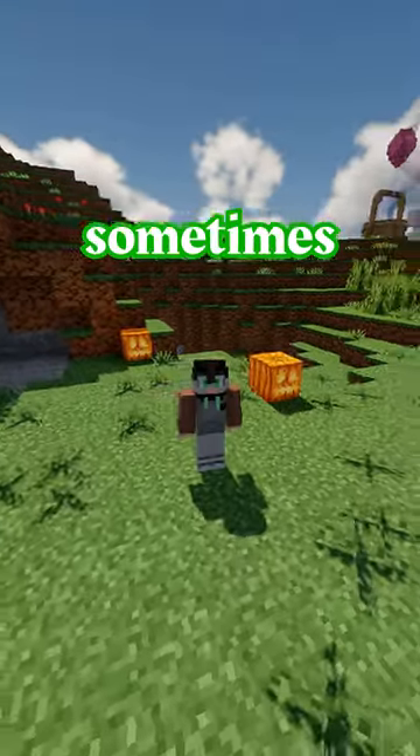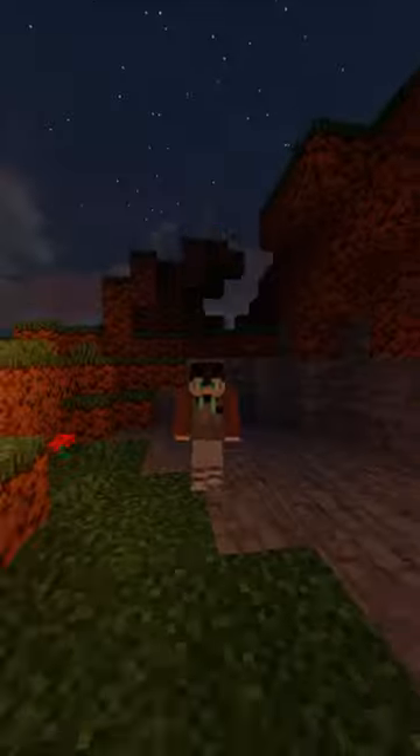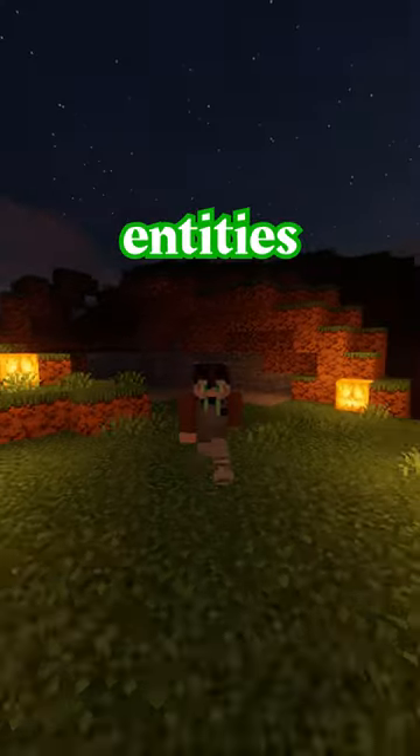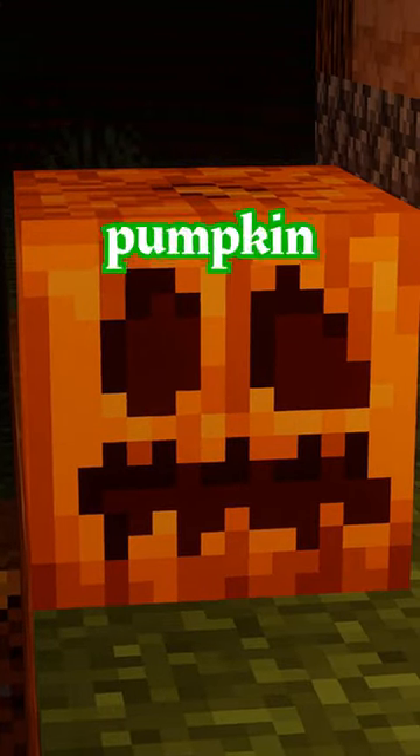Minecraft has some features that sometimes make me think, was this just overlooked? One of these features that comes to mind is how entities and the player interact with jack-o'-lanterns, not to be confused with their carved pumpkin counterparts.